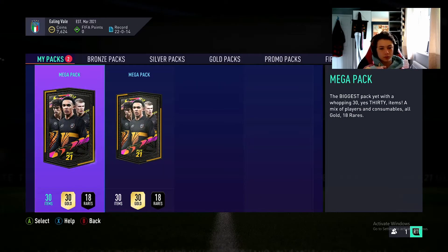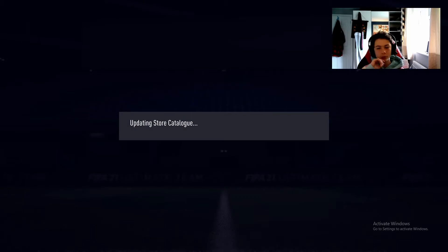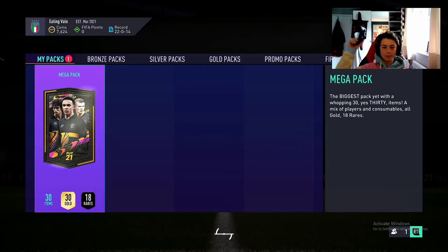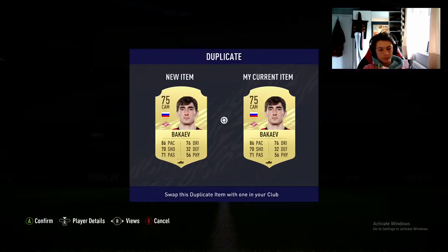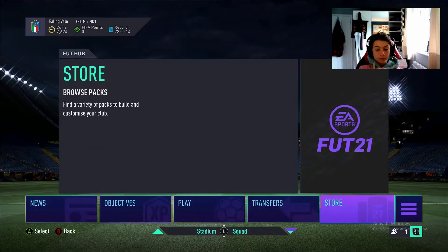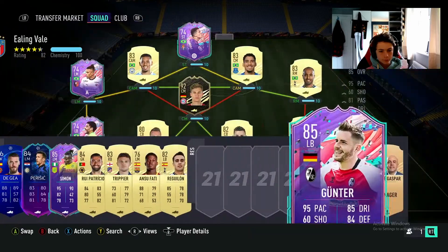Now we have two mega packs. Mega pack number one - no boards, no walkouts in this, but we have got a FUT Birthday so I will be happy with this reward. For the final pack, drop a like to give me that extra slice of luck to see if we can get a walkout. And it's open - we can't get a walkout, we can't even get a board. Even though we didn't get much good value, I still think that FUT Birthday Gunter makes this a very successful rewards week.